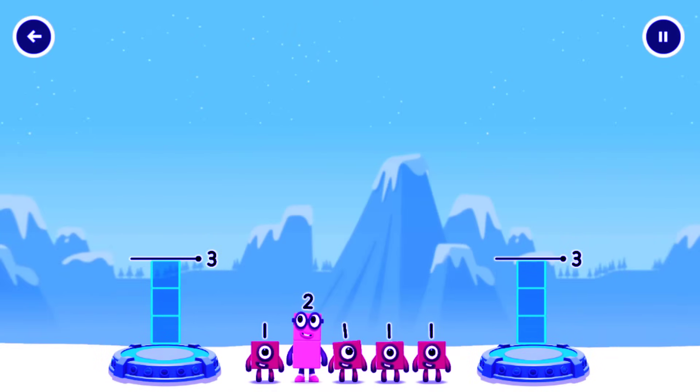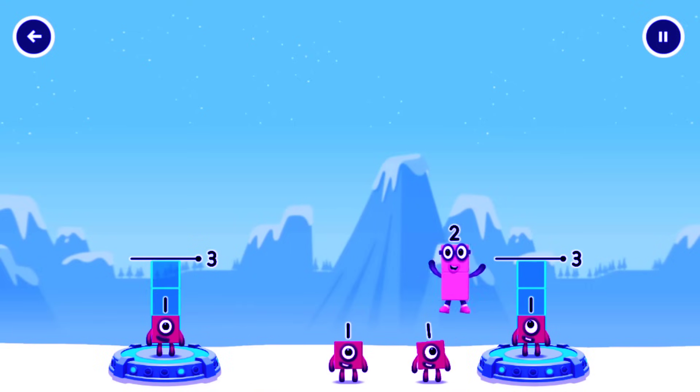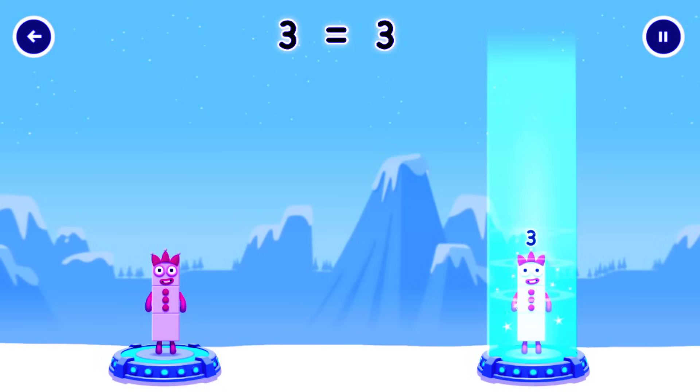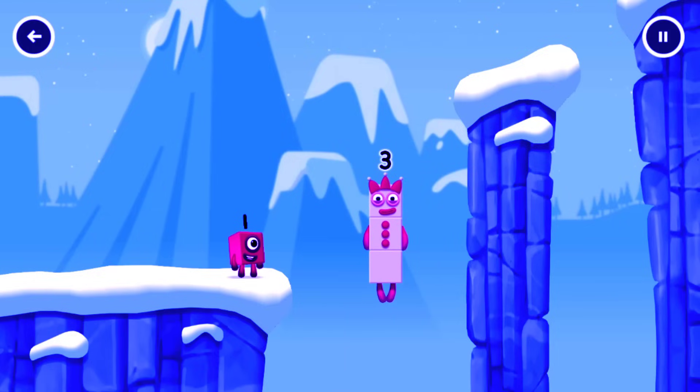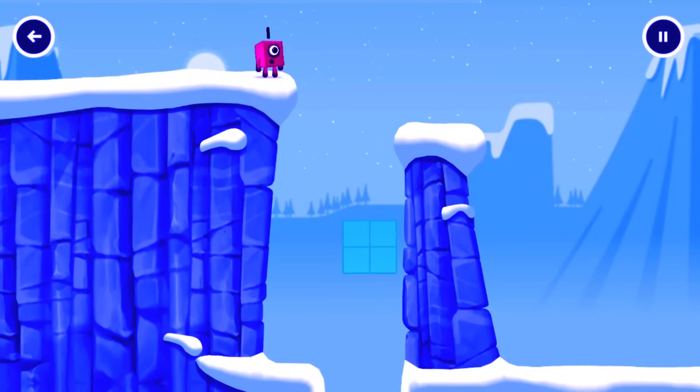Share the number blocks evenly to make 2 groups of 3! 2, 1, 1, 2, 3, 1, 1, 1, 1, 2, 1, 1, 2, 1. 2, 2, 3, 3, 2. 1, 1, 1, 2, 1.